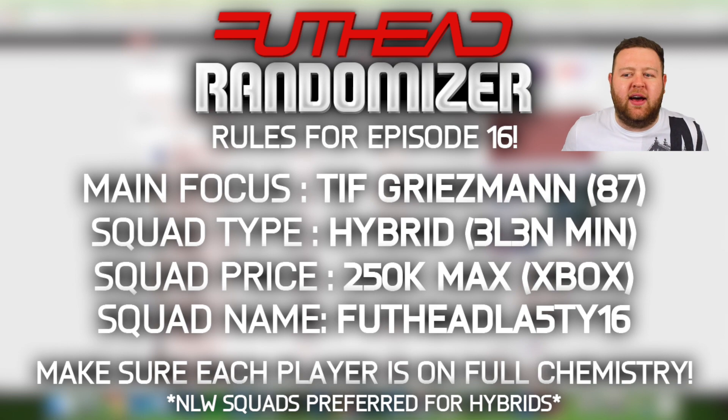The rules for next week — it's Wednesday, quarter past three as I'm recording this, which means they've just announced the team of the week, and I've seen an 87 rated Griezmann that I really wouldn't mind getting my hands on. I think that's a squad you guys should build for me — a nice hybrid featuring this 87 rated third informed Griezmann. I don't care how much he costs; you're going to have 250k to spend on the rest of the squad, Xbox prices. You need to label the squad Foothead Lasty 16 — that's the only way I'm going to see it.